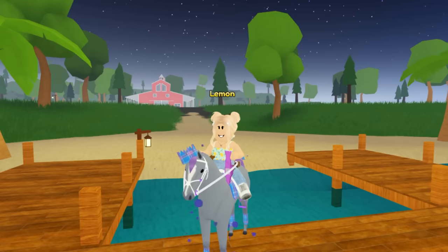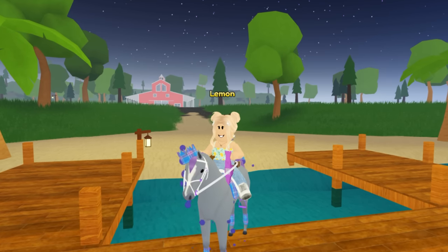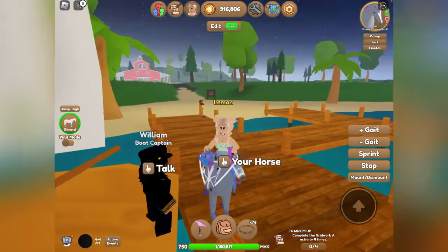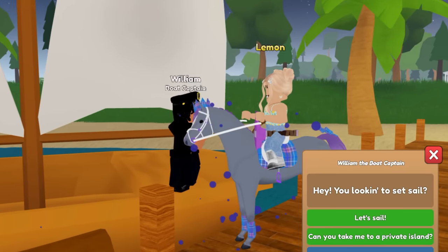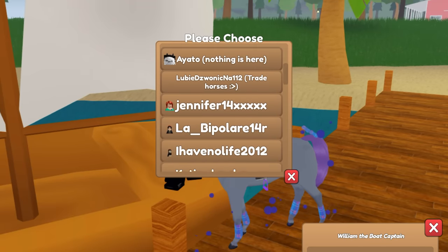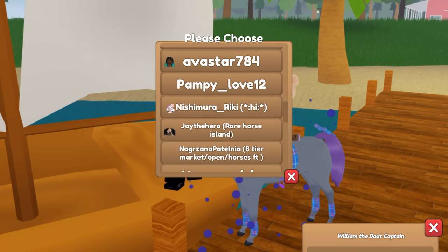Hello everybody, it's Lemon here and welcome back to another Wild Horse Islands video. Today we're going to be checking out even more market stands and buying stuff from them. I have 900,000 tokens — leftover from my auction — so we have a lot to spend. Let's see if there's anything for sale in this server.